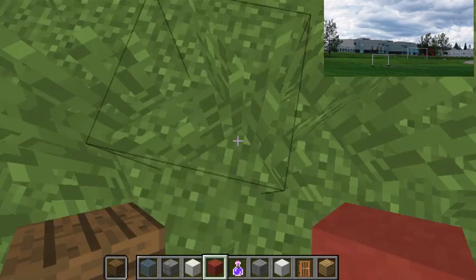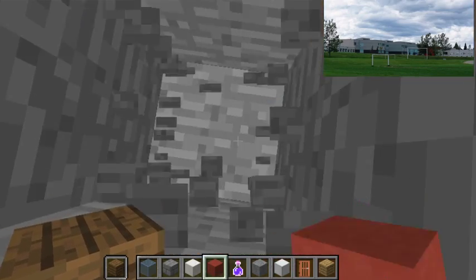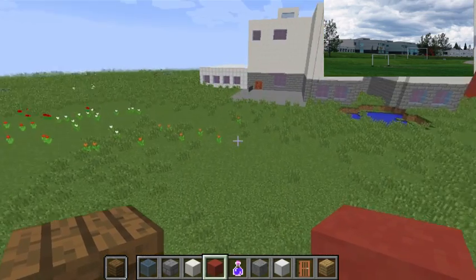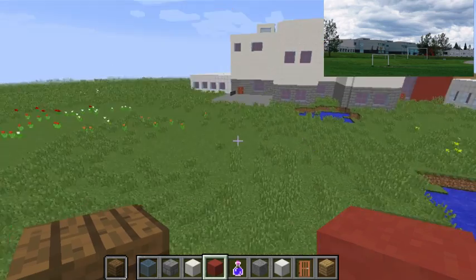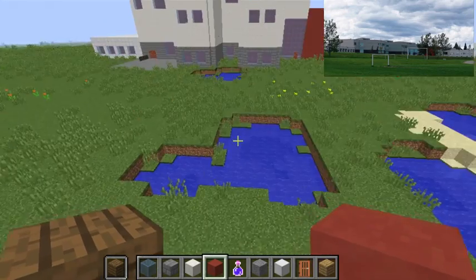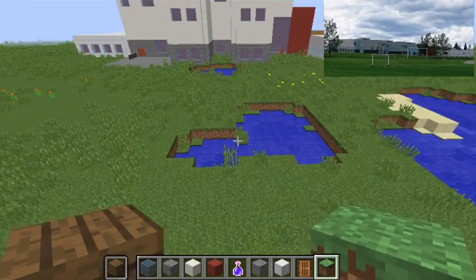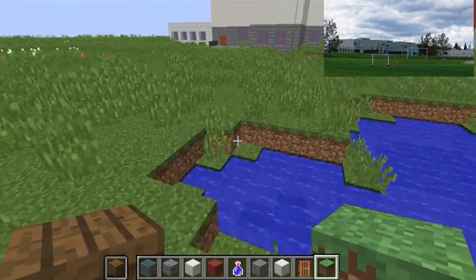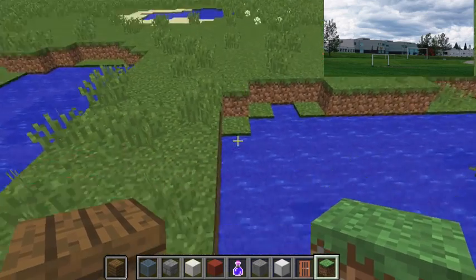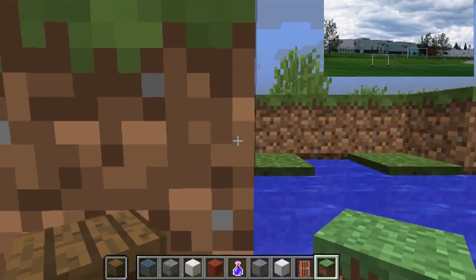As you can see, this is a super flat world. If I dig down one, two, three... nine blocks deep - it's actually pretty big. Because I'm lazy, I don't want to build a hill or anything. So instead I just want to build a soccer field right here. We're going to grab our grass and build it, even though there are a lot of pawns here.